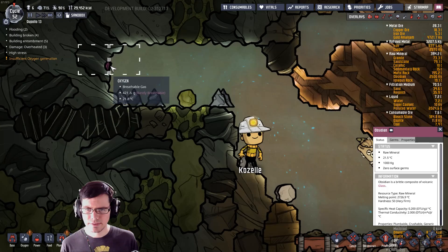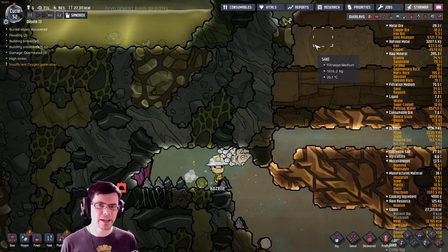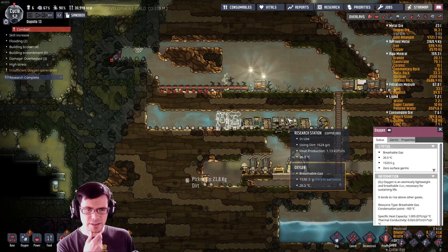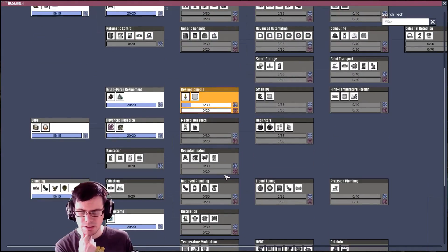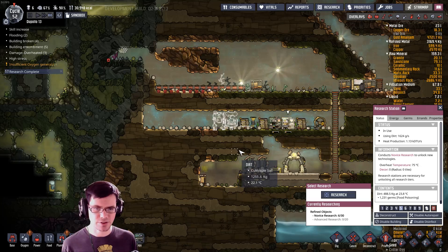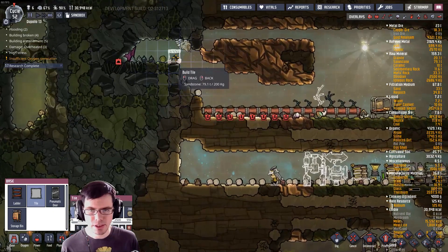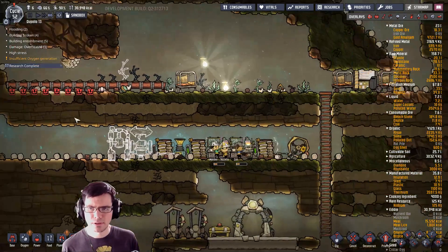I need one more spot for you to dig out. Hydrogen vent — that'll be really useful. Let's go to the consumables and make sure they don't eat up all the meal lice; we're going to want to cook that. So if I can research the right stuff here, I should be able to generate enough power for pretty much a lot of things. I'm not too far off of that, and I have the materials because I kind of started with that spaceship up there. Let's try to lower the priority on research for just a minute so I can get this base built out, and then even higher for this just to block it back up — I don't need all those germs coming in.